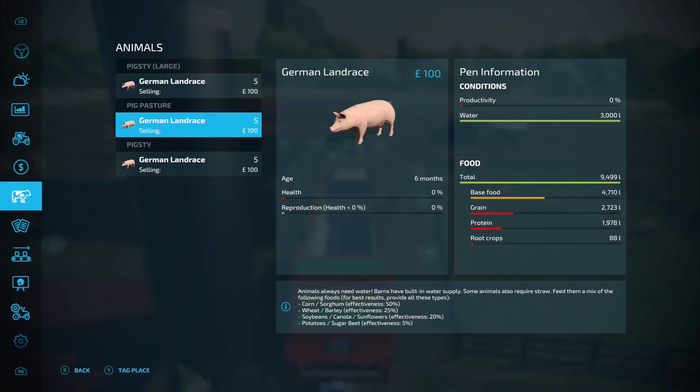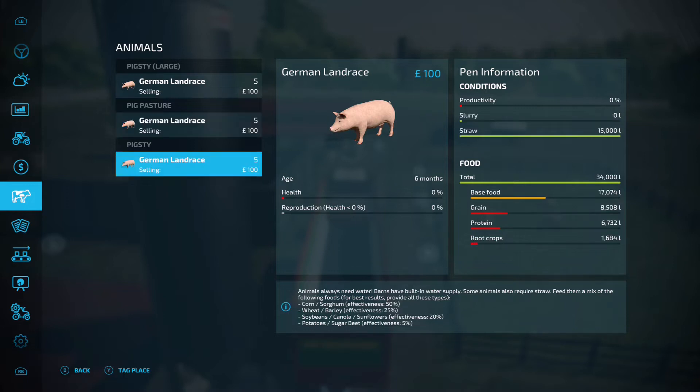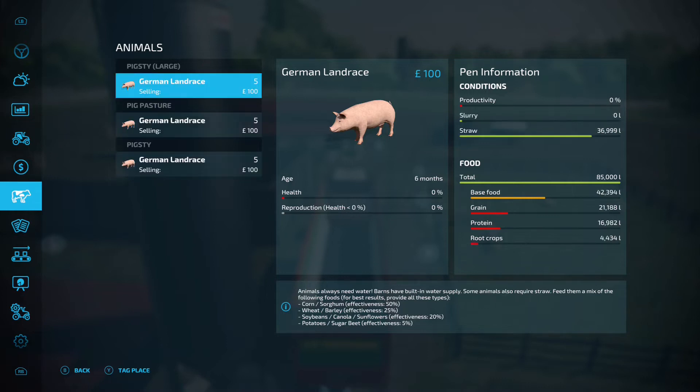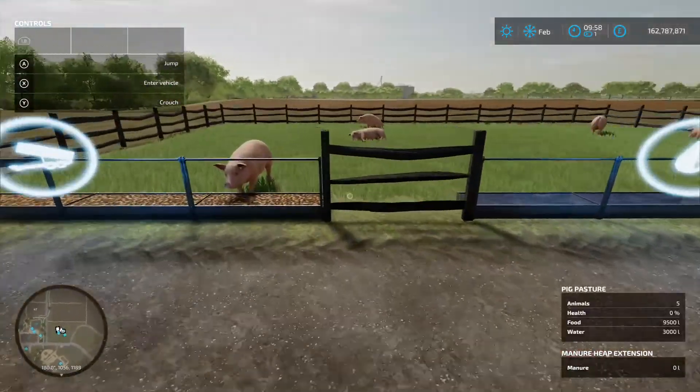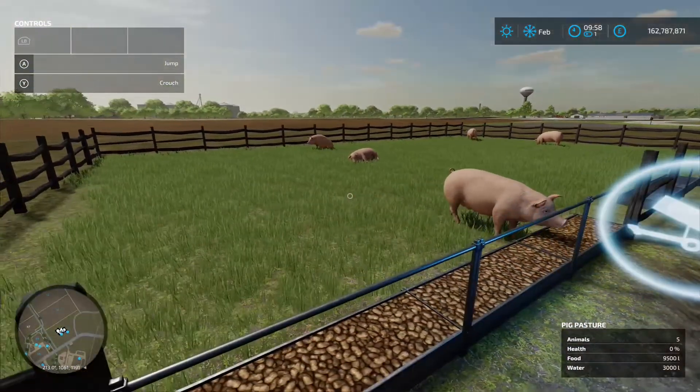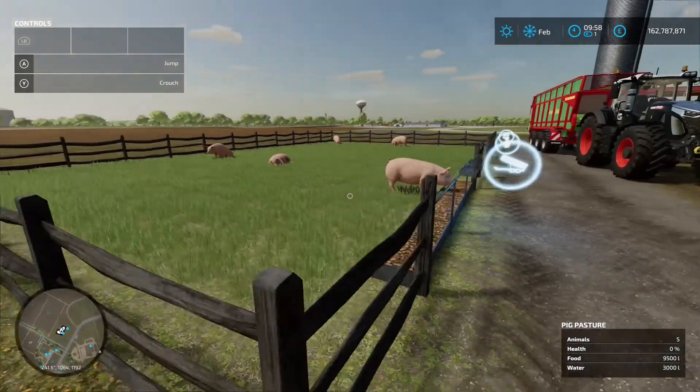Back in the menu: the pasture has 3,000 liters of water and a full load of food. The pigsty has 15,000 liters of straw and 34,000 liters of food. The large pigsty has 37,000 liters of straw — not completely full — but 85,000 liters of food, which will keep them going nicely. We'll fast forward and see what happens.